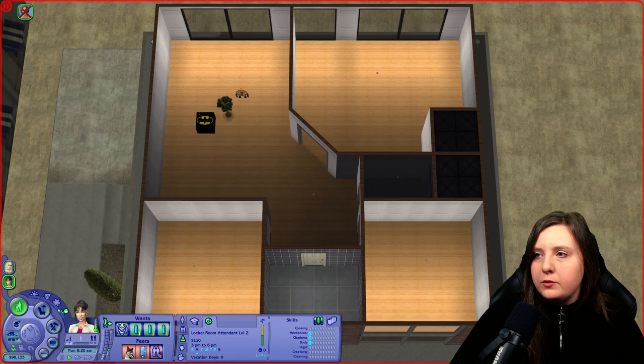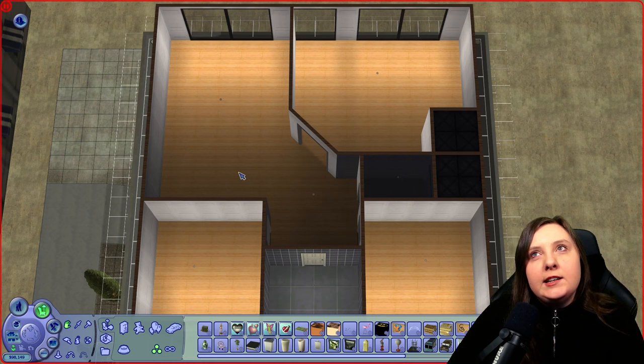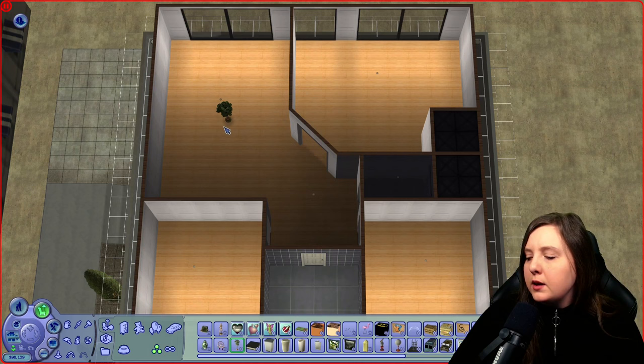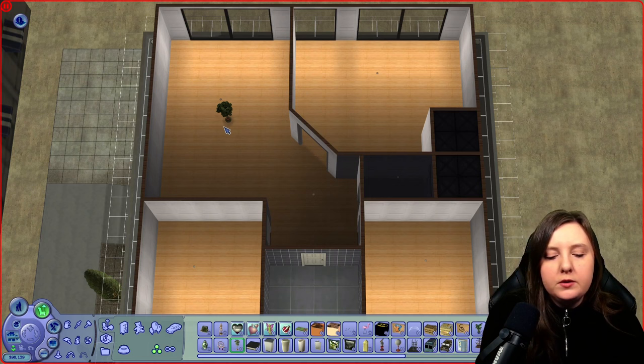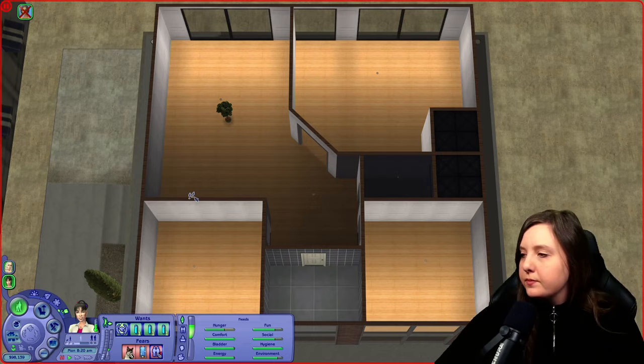The spreadsheet is filled out for those two. I need to consider Swan's age as well — I don't want all the teenagers to be the exact same age. I want them to be a bit spread out. Rolling a D4: got three, so she's three days older. Let's go with that.